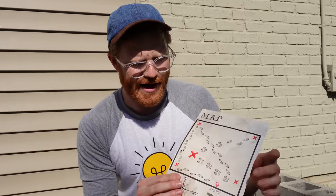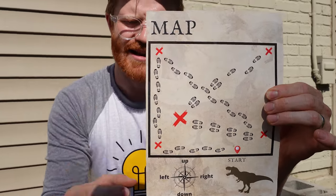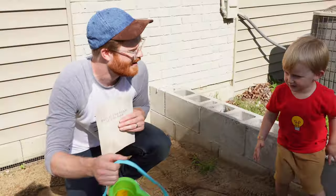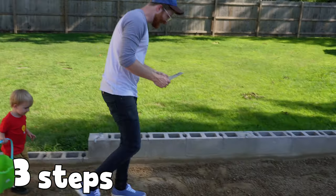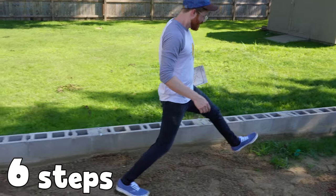Let's take a look at our map. We're right here now and we need to get right here. It looks like we need to go seven steps up. Let's put our dinosaurs in the bucket. Bennett, do you want to hold the bucket? Okay, we've got to take seven steps. Ready? One, two, three, four, five, six, seven.